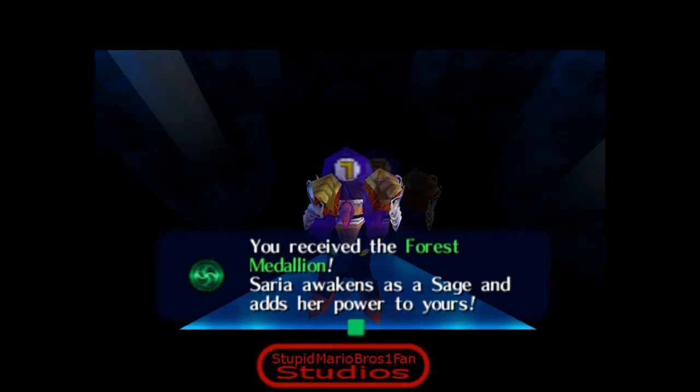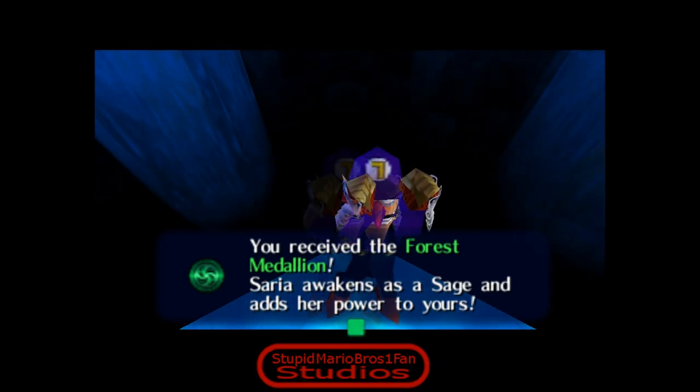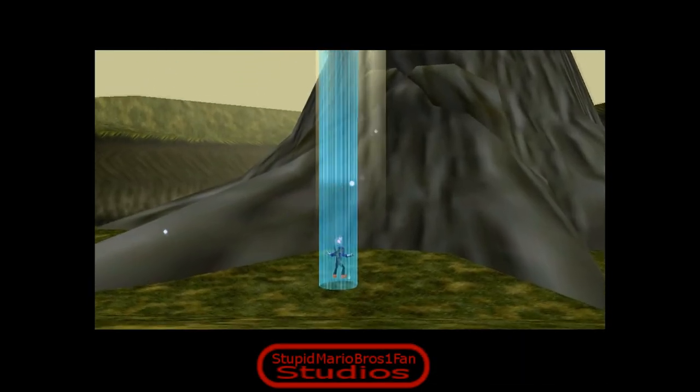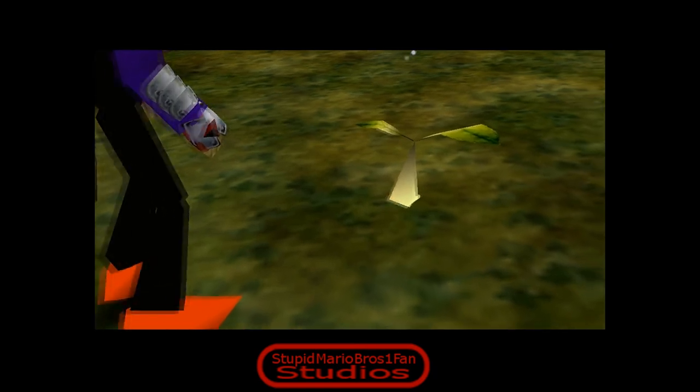I don't know why, that just cracks me up. Anyway, Saria wakes as a sage and adds her power to yours. She had power - she needed my help. Okay, makes sense. It makes no sense, but who cares. 'I will always be your friend.' See, I changed that - it originally says 'sorry, I will always be your friend.' I never understood that, because she's speaking in the third person there. It's supposed to be her talking - I just fixed that.